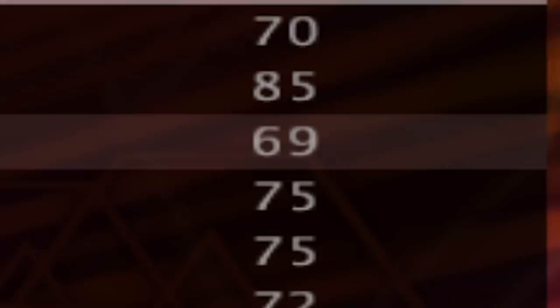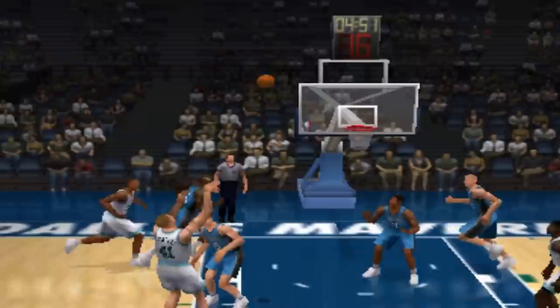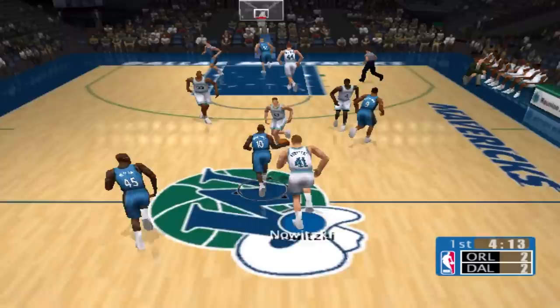Today I am hitting a fadeaway with Dirk in every NBA 2K, starting with the original NBA 2K, where Dirk comes in at a 69 overall — the perfect way to start. We got it to Dirk. He pretty much has no facial features. I don't even know how to fade in this game. So if we get in the post here, I guess that's a fade. There it is. That wasn't much of a fade, but that's the best we can do in the original 2K.